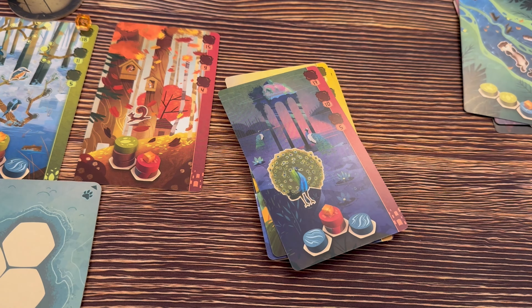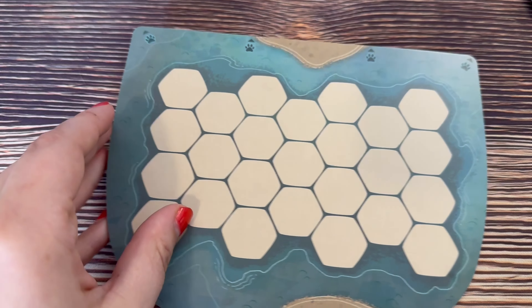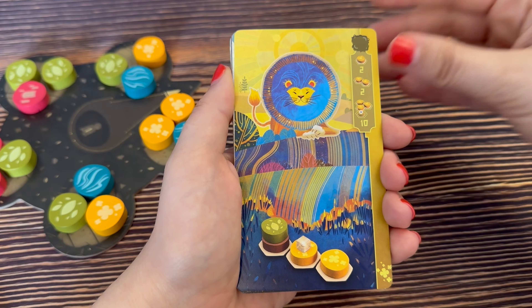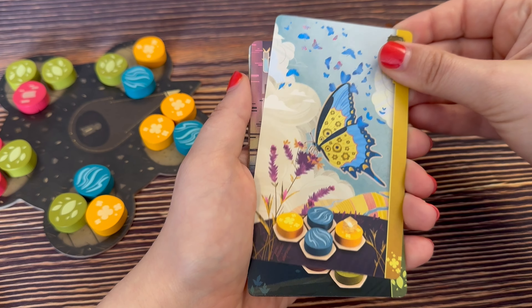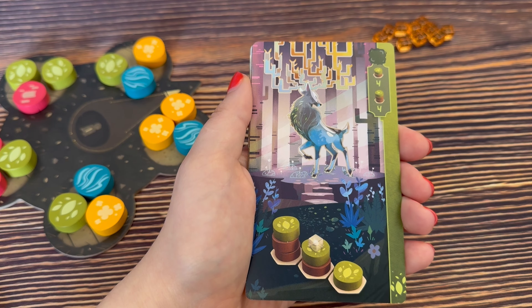There are two sides to the player board which changes how you play, having to do with the river. There are also extra personal goal cards you can play with as an advanced variant. I'd say just stick with the base game at first — it's got so much to offer on both sides and plenty of fun on its own.